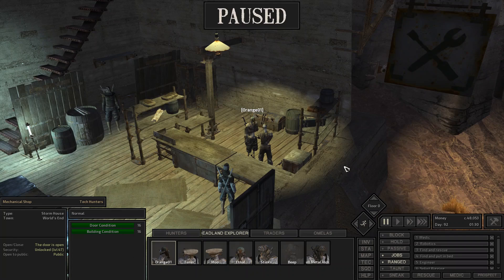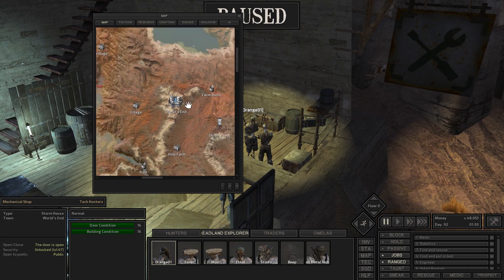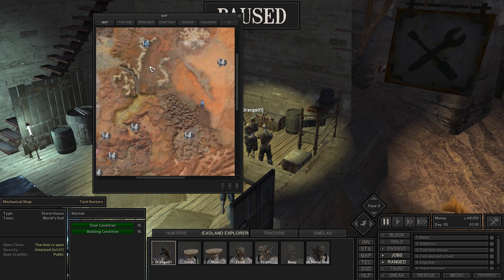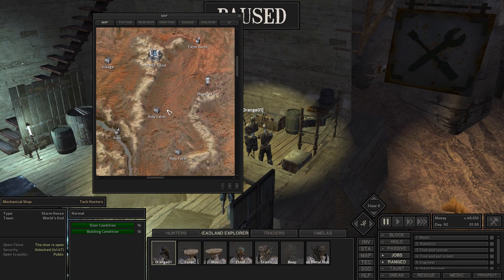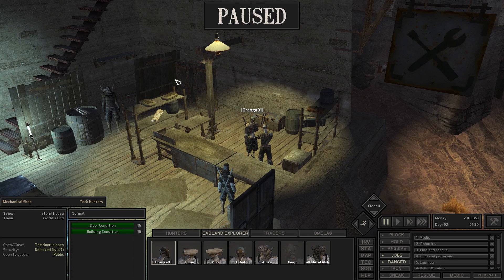There are two cities that I know of that will sometimes have these items. The first one would be World's End. This video is going to contain a lot of spoilers by the way. World's End is a really good tech hunter city up in the northern part of the map, just north of Okran's Shield and Okran's Fist in this mountain range. It's kind of hard to get to because it's hard to path up to.